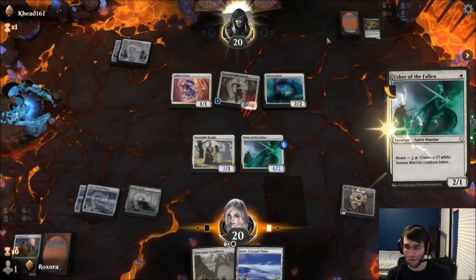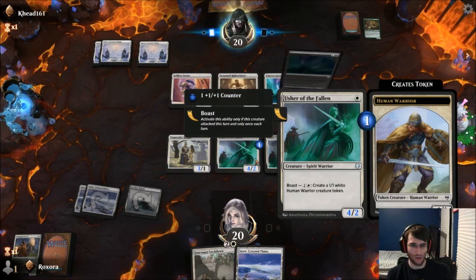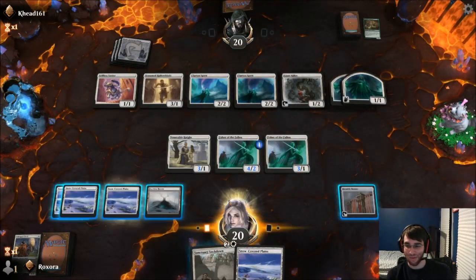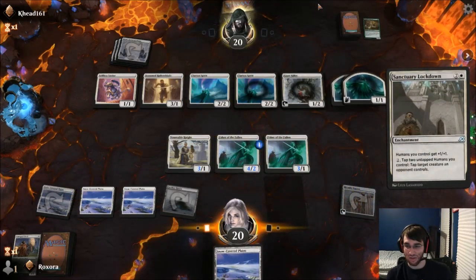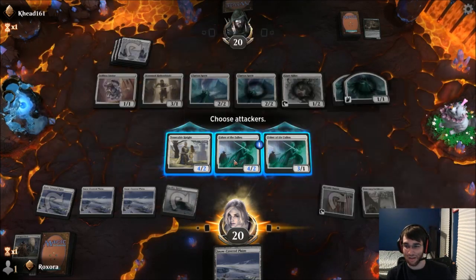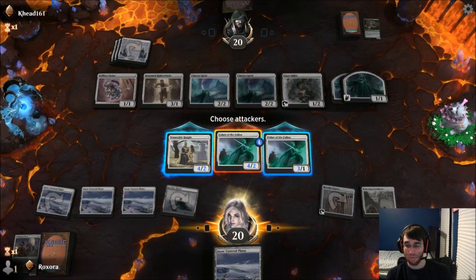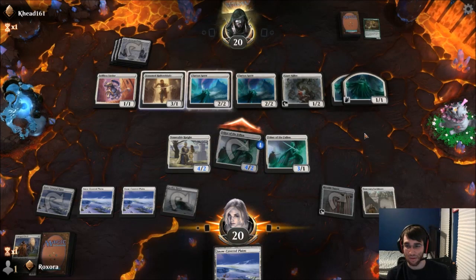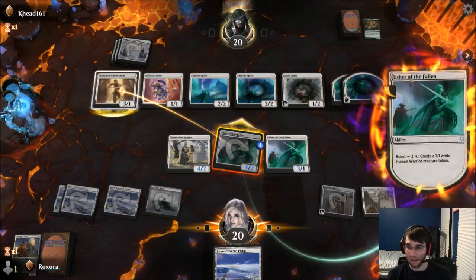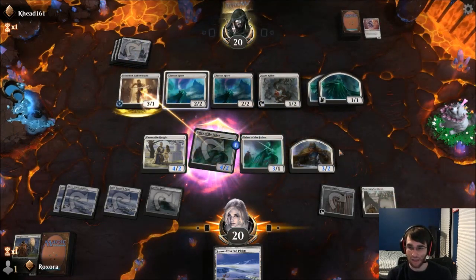So he's Green-White. Next turn we can attack with both Ushers and just make 1/1s. He casts another card and gets two Spirits. I guess I can play Sanctuary Lockdown — give my humans extra power. These tokens give me humans too. Let's attack. He has the last card in his hand and gets to activate. We get a 3/2 because of Banner and Lockdown.